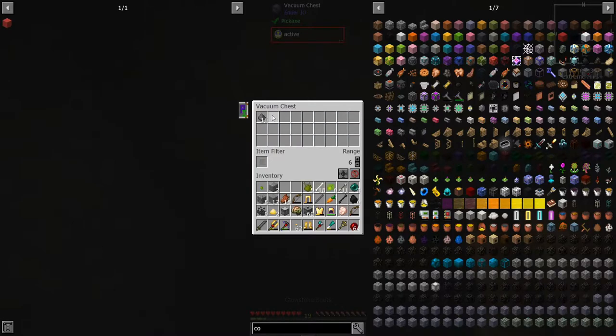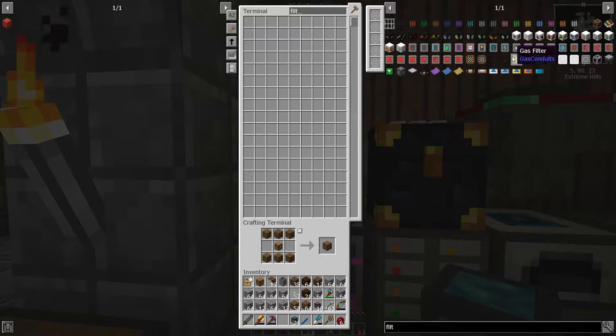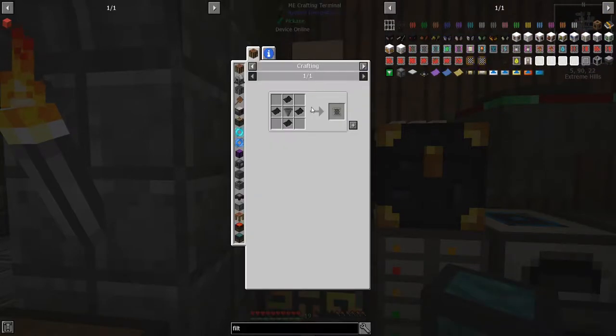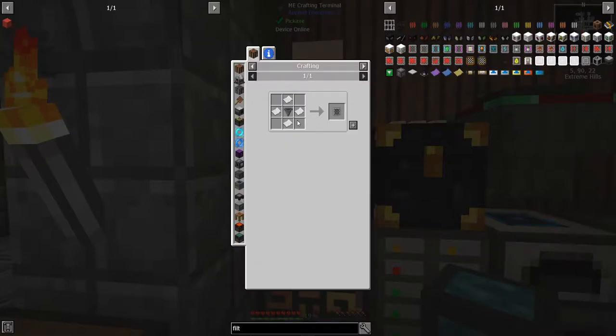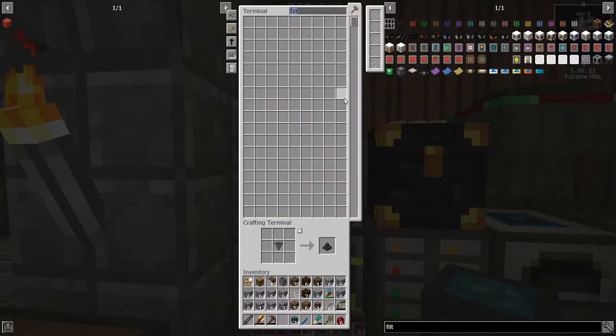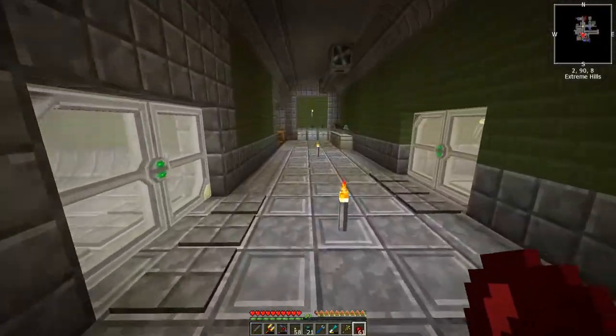Oh, a rare loot crate — what's in this guy? An overgrowth seed — I know what that is, and that's actually pretty convenient. All right, we're going to wait a little bit more. Let's do a little bit of crafting here. I need a filter — I've done this one other time, I just need this basic item filter. Shouldn't be a big deal — it seems to be a big deal. Oh, I'm missing paper!